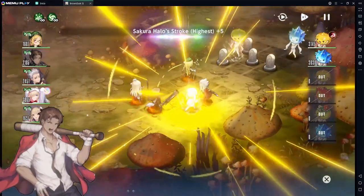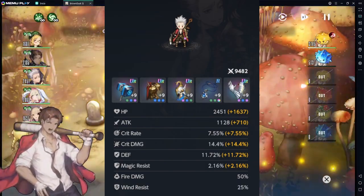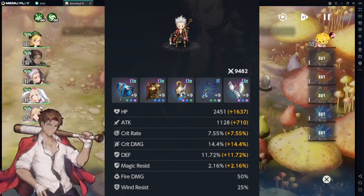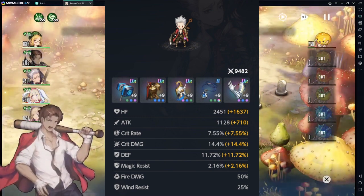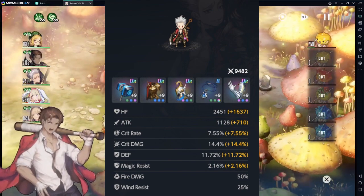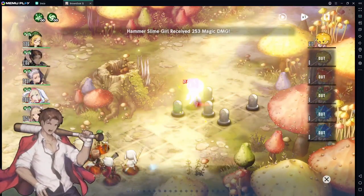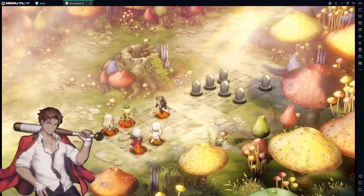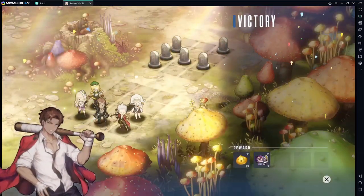My Alec has over 1k attack. I'm going to be putting the information of the gear that I have on him. You can actually see that he's plus 1, that he has basically all UR gear. The only thing that I'm missing is just the necklace because he doesn't have any attack as a present stat, so it doesn't matter. My Alec doesn't have any crit rate or crit damage because that's what he comes with.